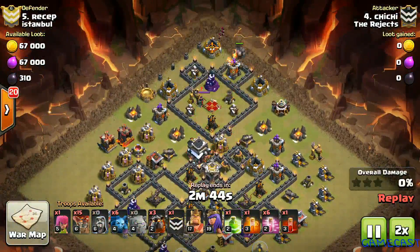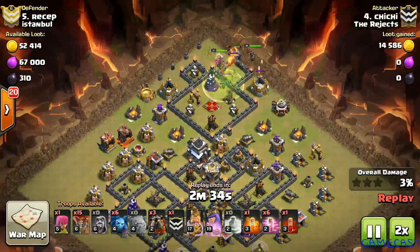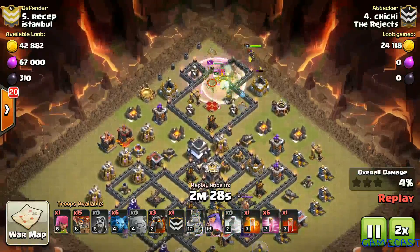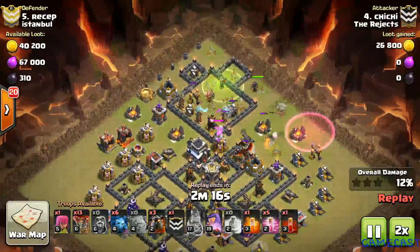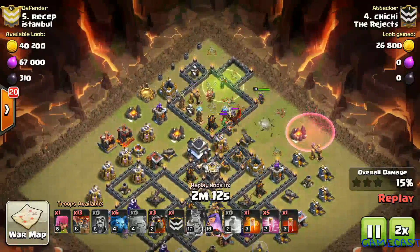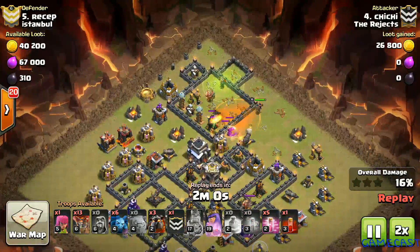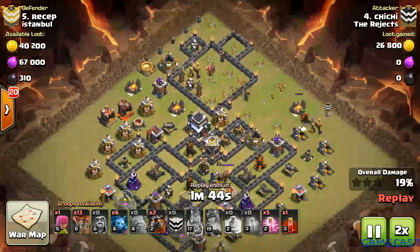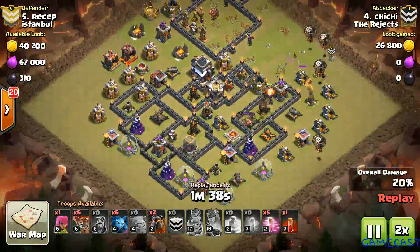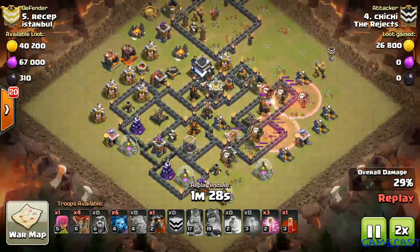Chi Chi brings in a golem followed by his royals and a jump spell to access the enemy queen. He goes for a suicide enemy queen kill with his king, followed by targeted loons to lure the CC. His queen walks in and the updated poison spell helps take out the enemy CC. His queen pops her ability, takes out another Air Defense, and the LaLoon part starts.